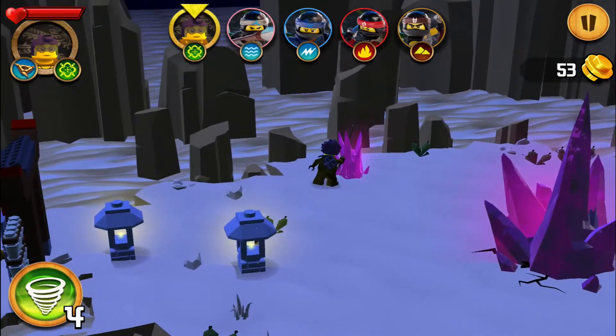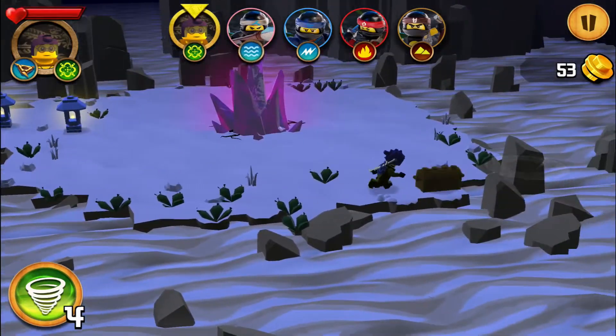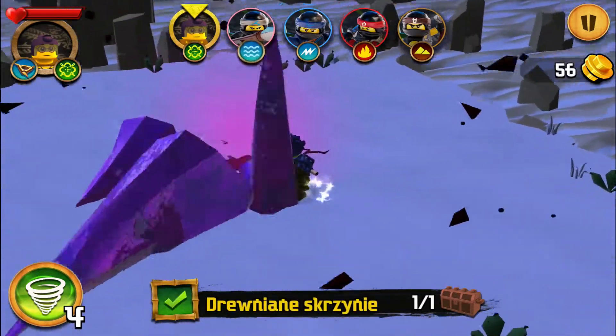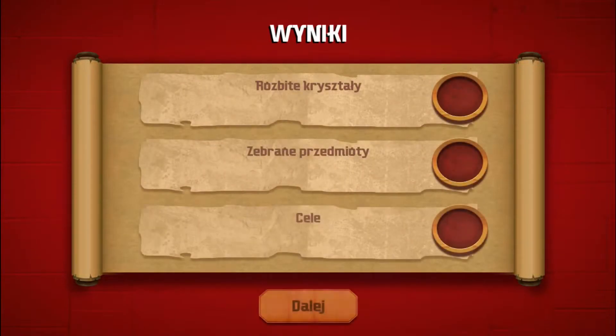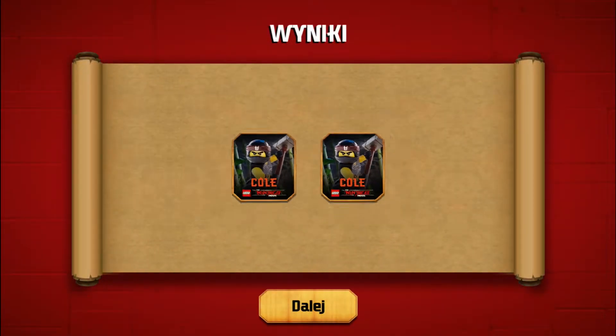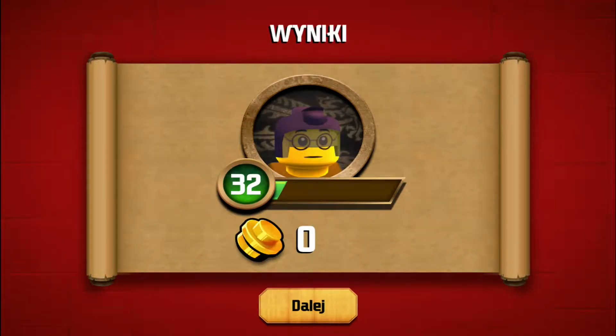Let's go here. All crystals - and where is wooden chest? Oh it's here. Nice. And 100% this level we have. Okay this sticker - I have all stickers in this update.